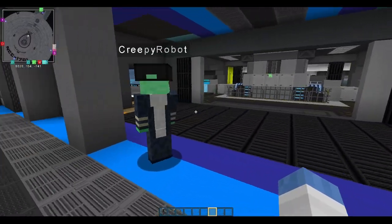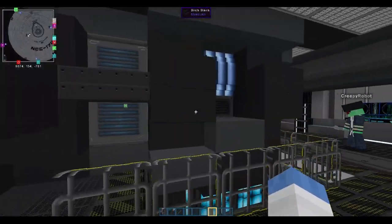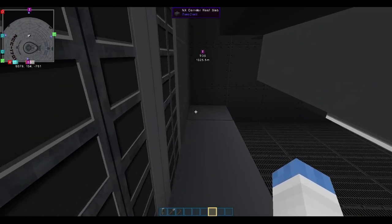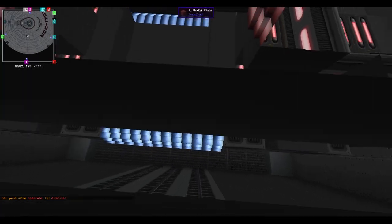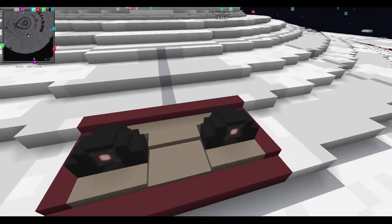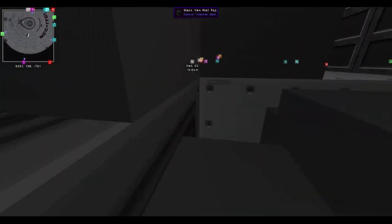Very cool. That brings us down to E deck here, which is another crew quarters deck, but also the deck that has EPS conduits and the phasers, which we can go take a look at. This section here is the EPS junction, and then the junction stems off here. And then right in here — if you step into this — this is the phaser. If you come into spectator mode and come out of the ship, you can see where it pops out. Look at the detail — look at that phaser. We are up here and there are multiple turrets on both the upper saucer and the lower saucer. You can see the detail he put into this. That's the kind of thing that sells a lot of these builds — people will never see all the full detail, but it's definitely there for people who want to geek out about it.